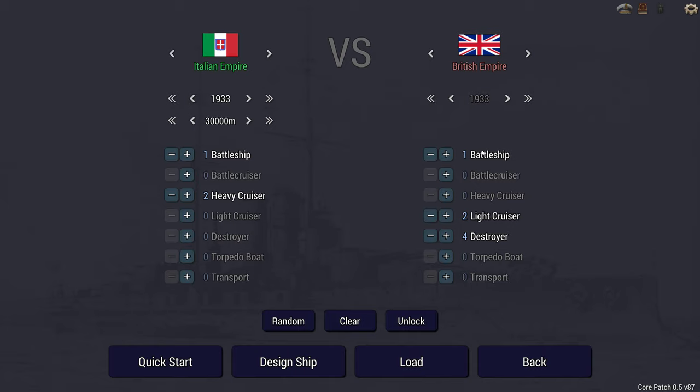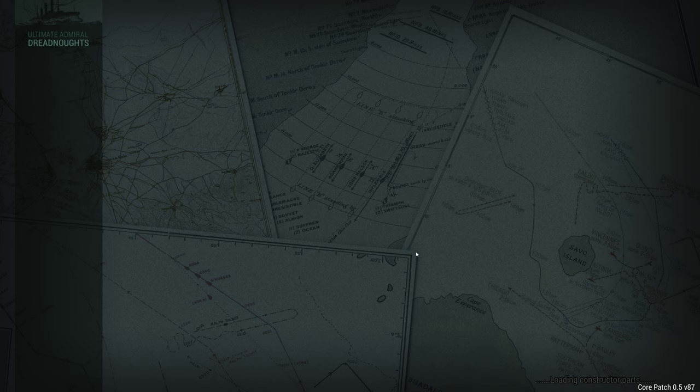Basically what we have here is Germany has requested that Bismarck-style ships were built in Italy and they are being transferred over to Germany now. However, the British are moving to intercept this battleship and two heavy cruisers. I do have some build requirements: I must use 15-inch guns, must be able to do 30 knots, and I am limited to 60,500 tons. This is the first scenario I've done on Core Patch 0.5, so I'm excited to try out the new features.